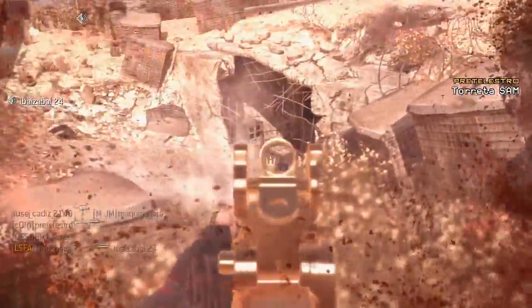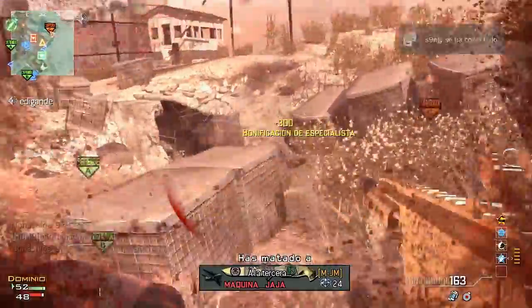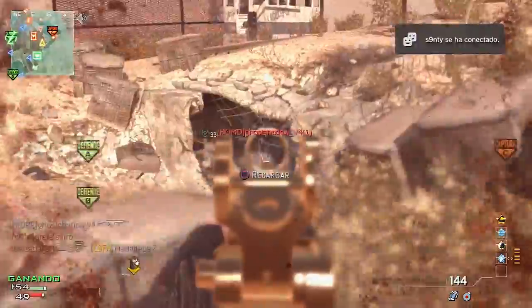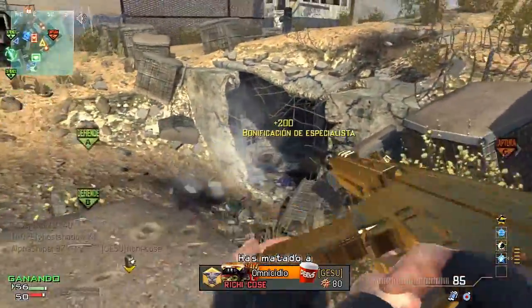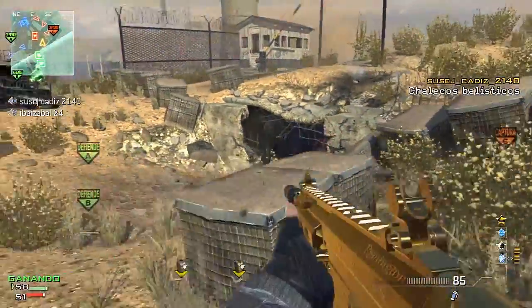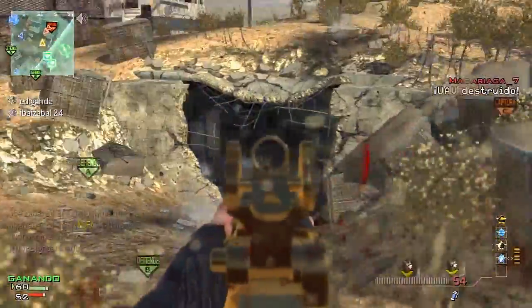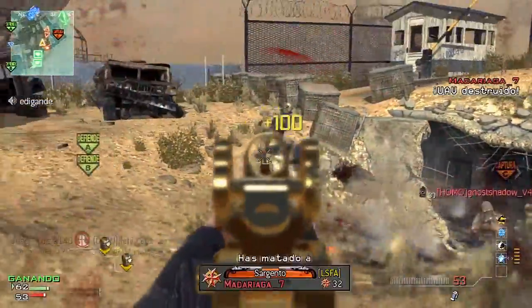For the AK-47 perks: in the first slot, choose Bandolier to increase total ammo. In the second slot, to increase weapon damage by up to 40%, go with Stopping Power without any doubt. And finally, in the third slot, to increase your sprint distance, the recommended perk is Extreme Conditioning. That would be what I most recommend to get the best out of the AK-47.